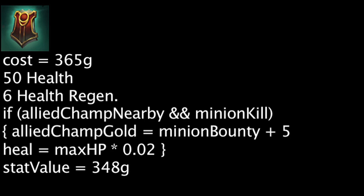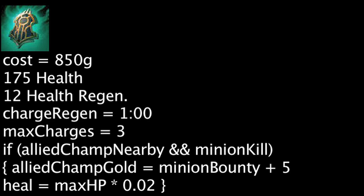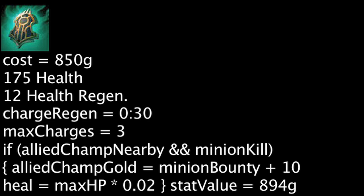The Relic Shield can be upgraded into the Targon's Brace for 485 gold. It will grant 175 health and 12 health regeneration. The effect from the Relic Shield will be retained, but will now have a maximum of 3 charges and a 30 second recharge time. The gold being granted to allies will also be increased by 5. The stats granted have a value of 894 gold at the basic level, meaning the Targon's Brace is cost-effective on purchase.